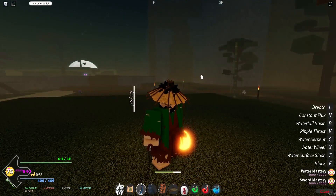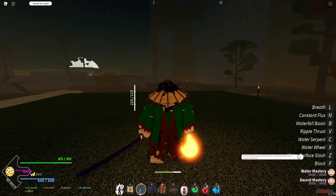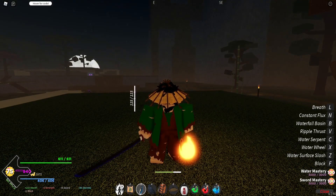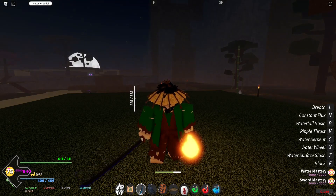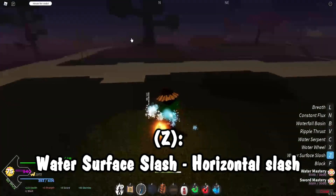I'll go over water breathing for you. The first move, water surface slash — the user generates enough momentum to create a powerful single concentrated slash. Reading off the trello, the user slightly dashes forward and does a horizontal slash in front of them, and then the in-game variant is just like that.